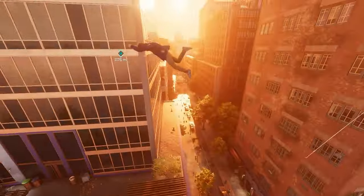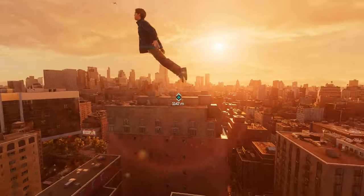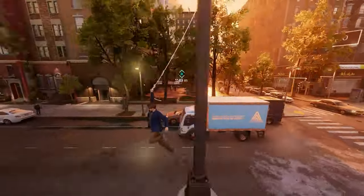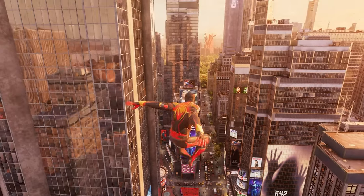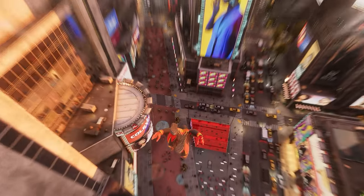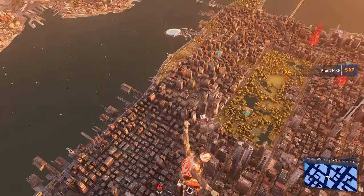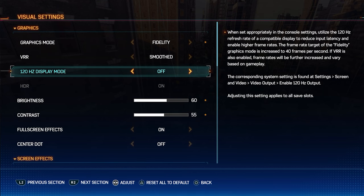Performance mode runs at 60fps and a lower resolution. Fidelity mode runs at 30fps and a higher resolution. You can make fidelity mode run at a higher FPS and target 40fps instead of 30fps if you set your hertz to 120Hz by setting it to auto. This allows you to increase the standard FPS for fidelity from 30 to 40, but the graphics will go down closer to 1440p. Also, make sure your hertz matches your monitor settings, or your game might be out of sync. So I keep my 120Hz display mode option to off.